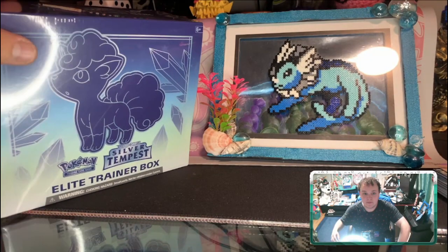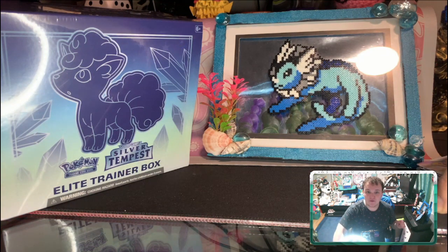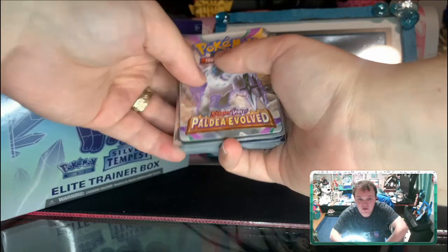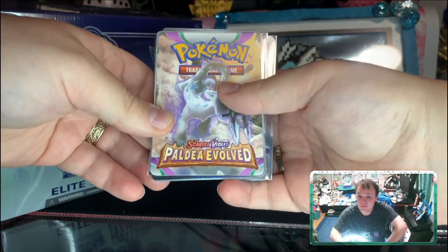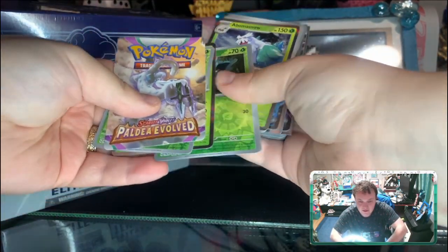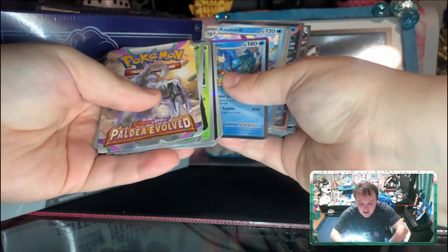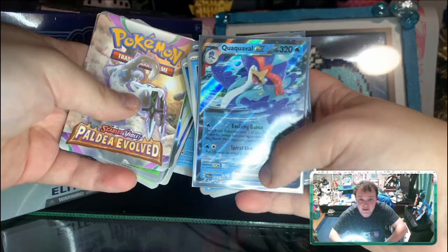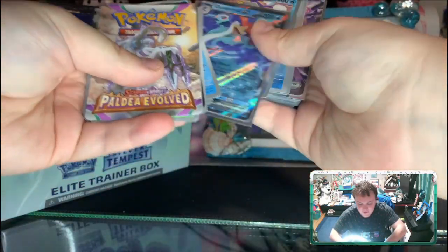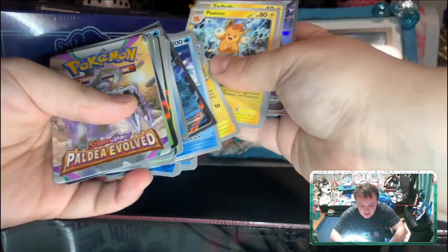We gotta show off something we just did — we went to the Paldea Evolved pre-release, which just released for retail as of recording this video. I want to show off some cards we got. There's a little promo that's in the Build and Battle boxes, which is fun. Our big hits of the day were the Quaquaval EX — very nice — and you can kind of see the other one poking out a little bit.